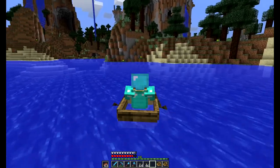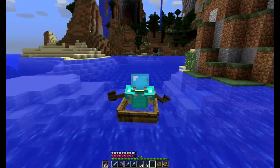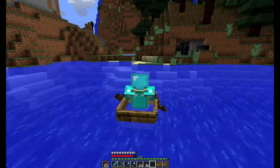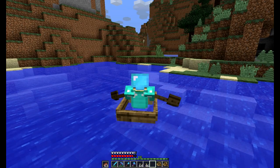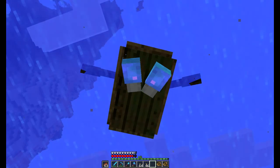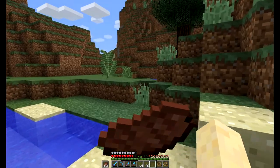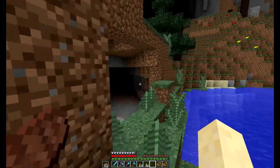I'm mostly looking for melons — that's the number one thing I'm exploring for, but really anything interesting. I'll keep you guys posted. Getting out of the boat you press left shift, and the nice thing is you don't push the boat around when you exit — that was the biggest thing I hated about the old boats.